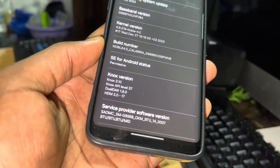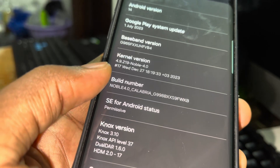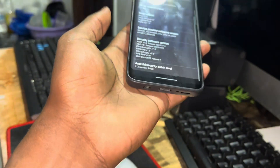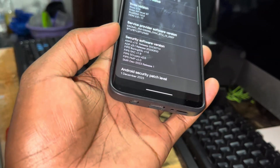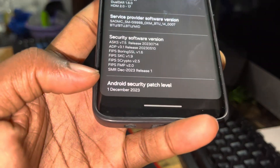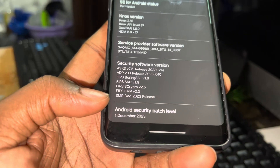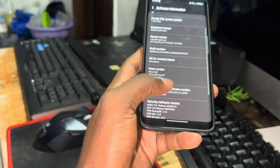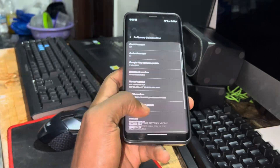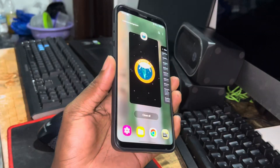The ROM name is Nooblero 4.0, Calabria 2. The Android security patch level, as you can see, is December 2023. This means this ROM is definitely new — and this is definitely not a joke.